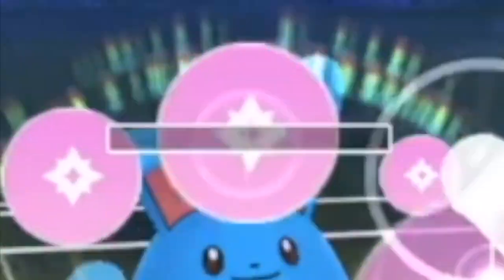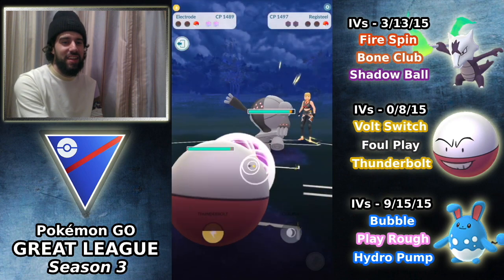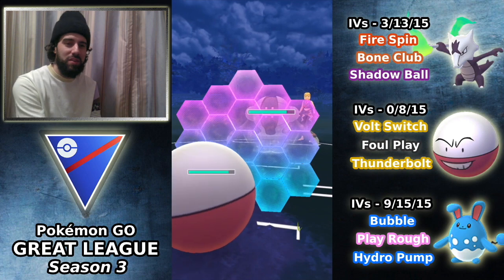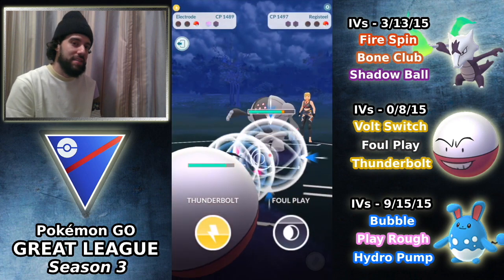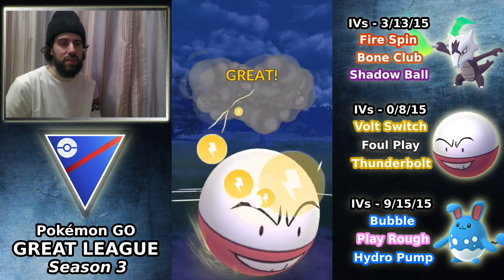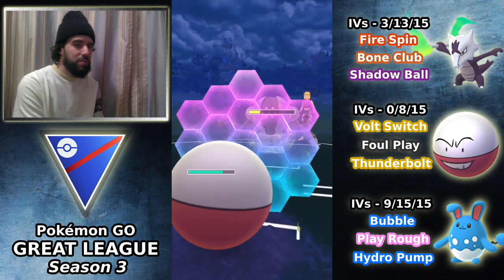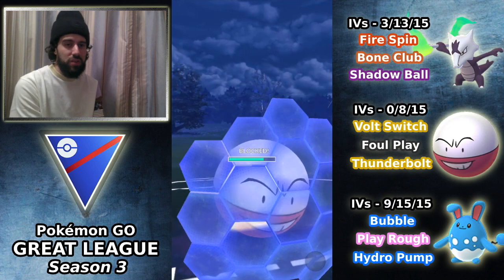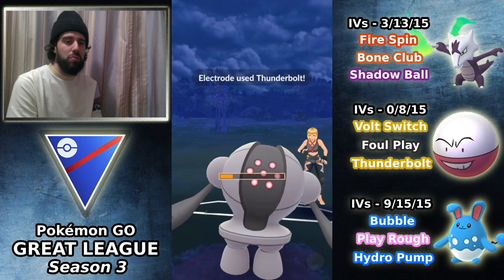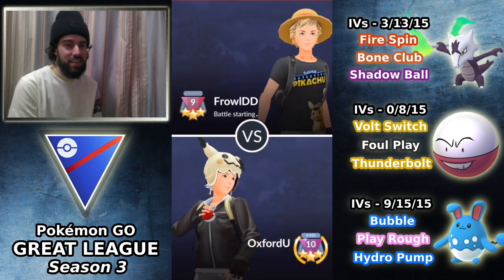We come in with Azumarill, throw the Play Rough we had banked — we literally have like one HP. This comes down to Electrode versus Registeel, two shields to zero. Can the big boy roll his way to a win? Registeel is being spammy — probably going to be Flash Cannon — oh it's a Focus Blast, going for the nuke right away. I'm happy to see that because it costs more energy. Building up for two Thunderbolts. The first one does about 30% damage to Registeel. I shield up the Focus Blast. Throw the Thunderbolt — big damage — we take the game! Electrode gatekeeping these Rank 9s.